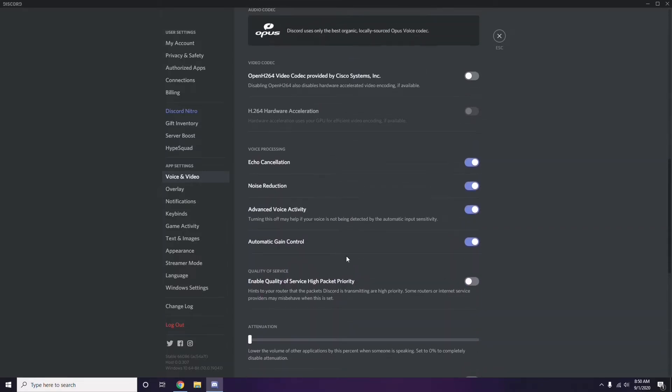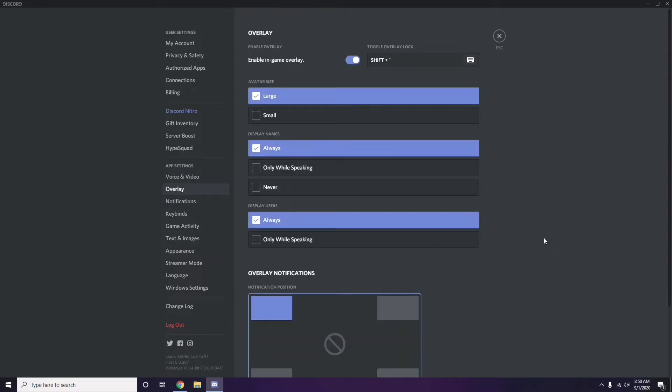Next, go to the Overlay option, which is below Voice and Video in the left sidebar. Click on it. From here, you can also turn off the in-game overlay. The in-game overlay is enabled by default in most cases, so you have to turn it off — disable it.